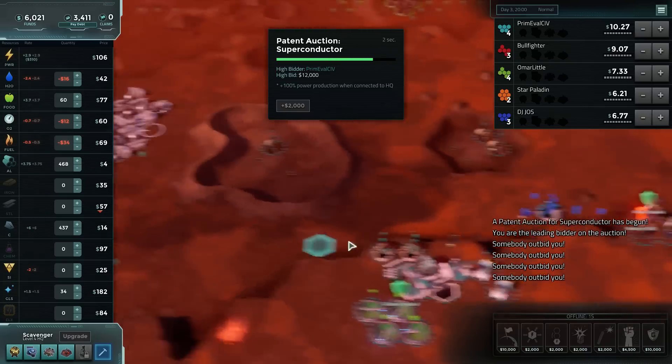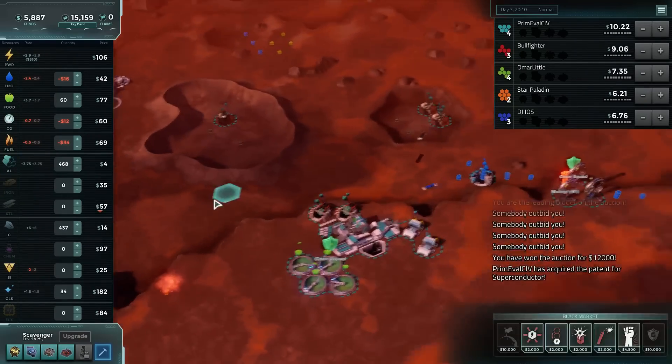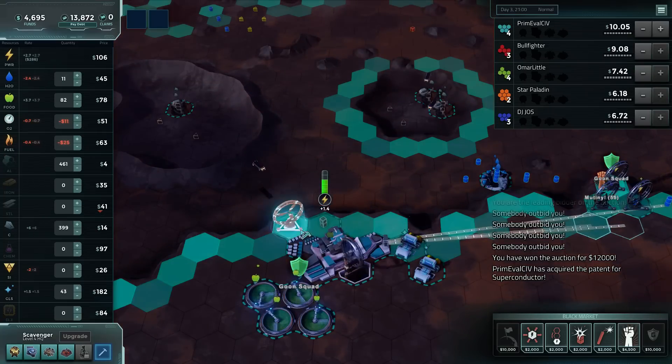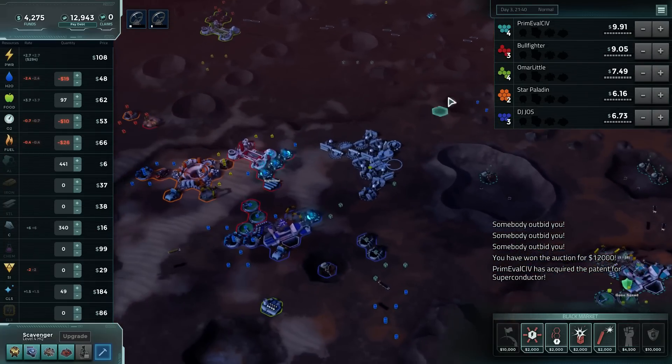If Bullfighter wants to pay fourteen thousand for that, he's welcome to. Let's switch out our aluminum for wind. And then who do we want to slow down?